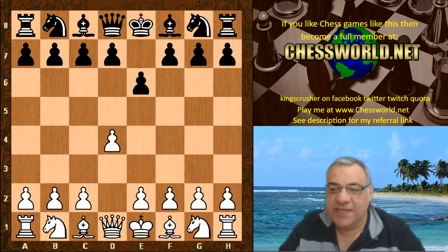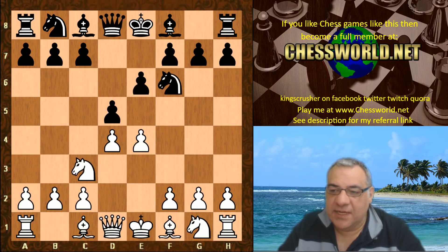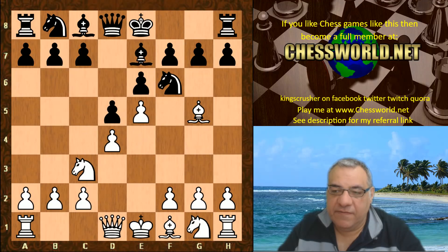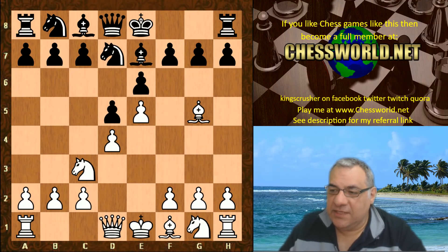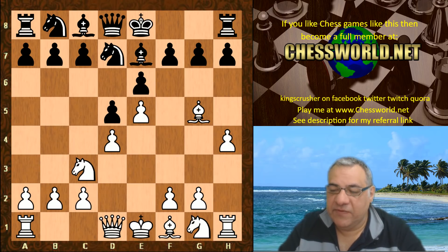d4 from Leela. We have e6 inviting the French defense and Leela obliges. We have d5, Nc3, Nf6 — the classical variation — Bishop g5, Bishop e7, e5. A central advanced pawn wedge, Nfd7, and now Leela chooses the Alekhine-Chatard gambit. This is a really dangerous weapon of choice and I have quite a few games myself in this line, even over the board. You might want to check the channel — I'll give a link in the pinned comment for those games.